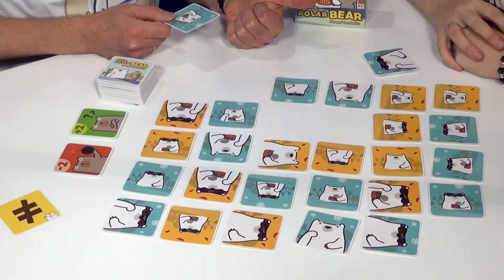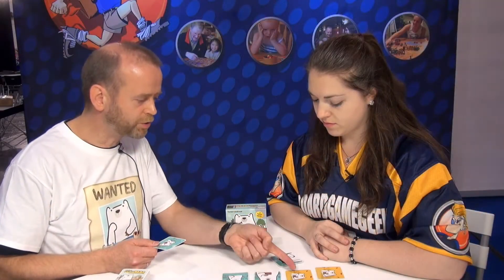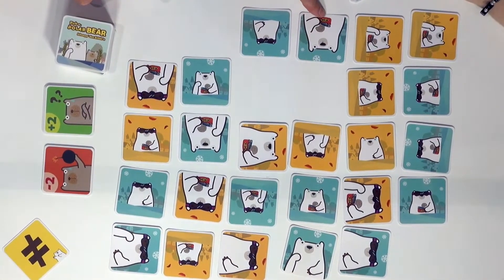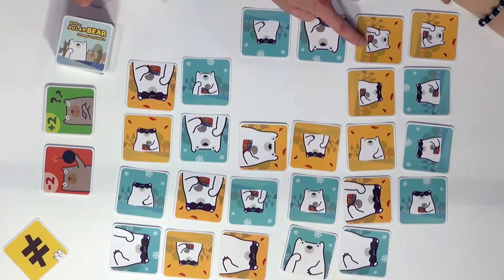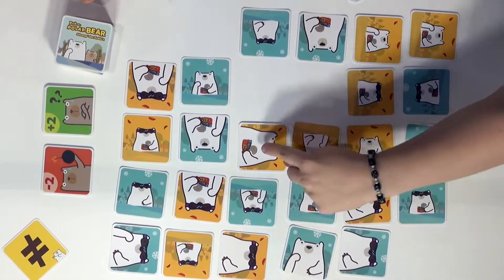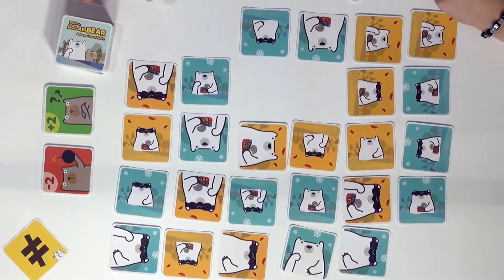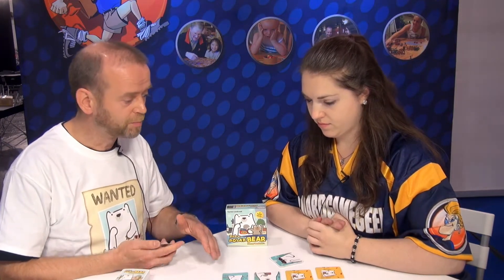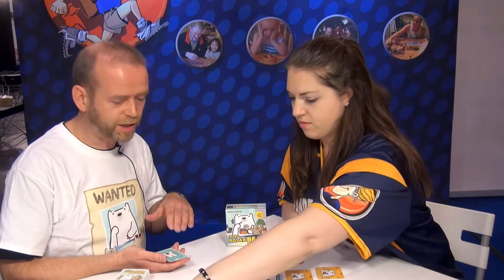The differences are the arm, the color of the background — whether it's winter or autumn — some polar bears have canned fish, some have two arms, some have one arm only, some have goggles and others have none, and there's a different size. Those are the five different attributes. Everyone plays at the same time, so it's a kind of speed game. But you have to be very careful because if you grab wrong cards, you can lose all your cards.